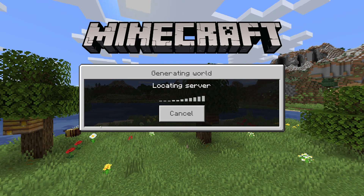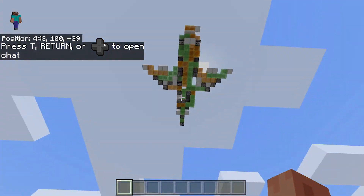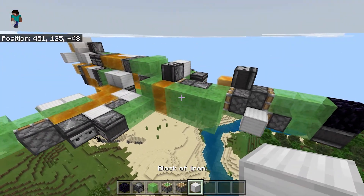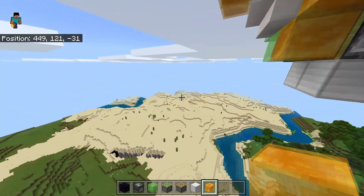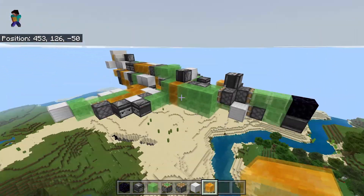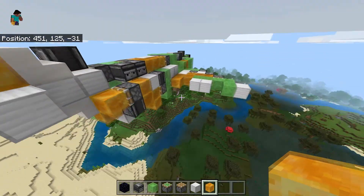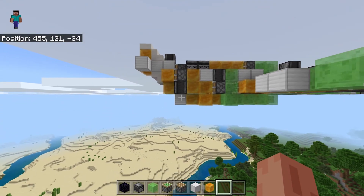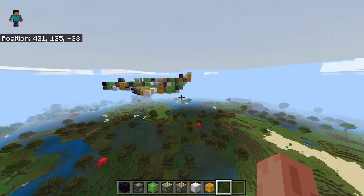Hey guys, welcome back to another video. Today it's going to be a different type of video — a tutorial for an epic slime block plane I've created. This took me quite a while, honestly about an hour to two hours. I was on a car ride over to my cabin and whipped this up. About half of that hour was spent on the back of this airplane, which looks really nice now, but before it looked pretty rough, so I had to do some remodeling. Now it looks pretty decent — not even gonna lie — for a movable airplane in Minecraft.